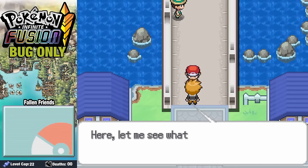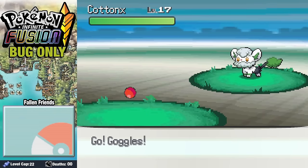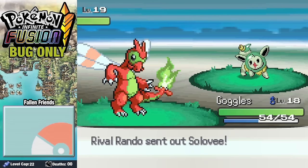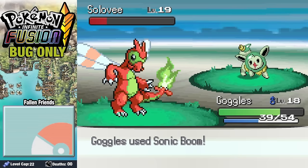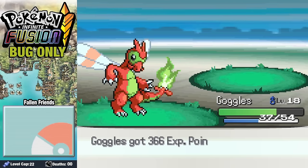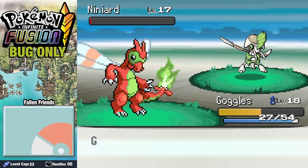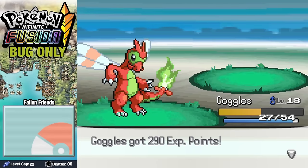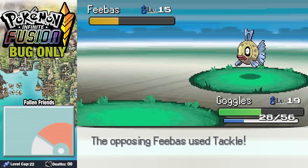Over on Nugget Bridge, we run into Rando. We accidentally interrupt a phone call he's having with his wife, and after he hangs up he looks incredibly disheveled. Flying into a furious rage at the sight of our bug Pokemon, he challenges us to a battle. We send in Goggles going for a Fire Fang, use Sonic Boom on Solavie, and work through his team. His Feebass manages to tackle us but it only takes two hits, and we defeat Rando on Nugget Bridge.